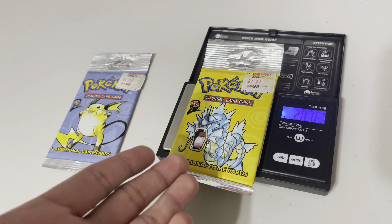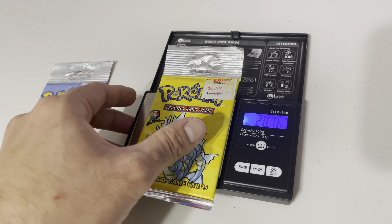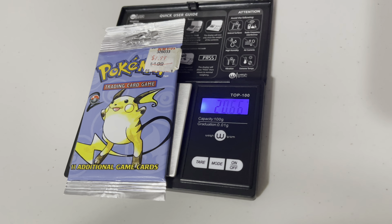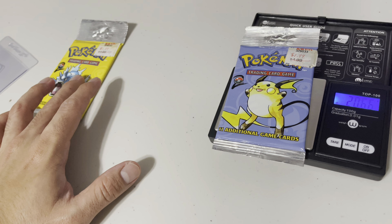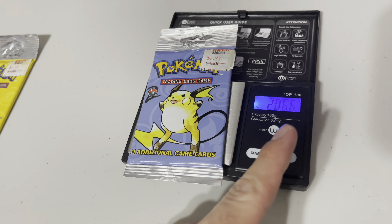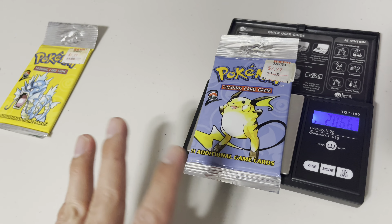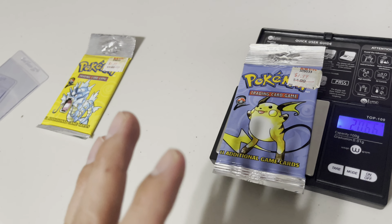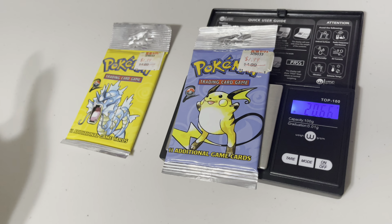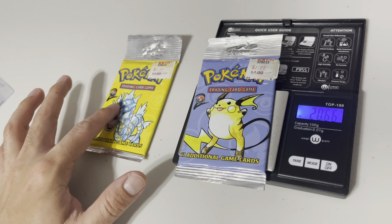I think it's supposed to be like 21 grams, but that's pretty close — 20.75 grams. Incredible. Alright, here we go with the Raichu pack. And 20.66. I'm very new at this, so if anybody knows what to think of this — 20.66 for the Raichu pack and 20.76 for the Gyarados pack. I think we have two heavy packs.